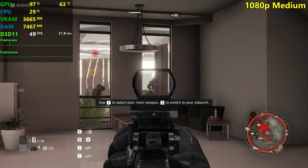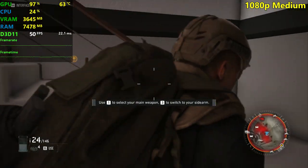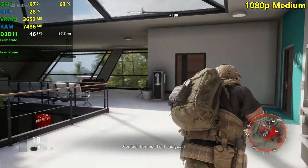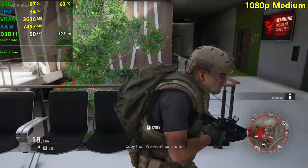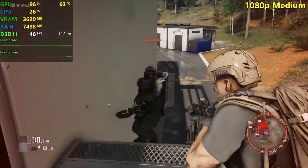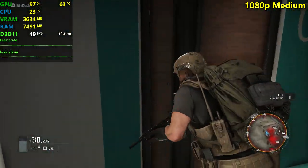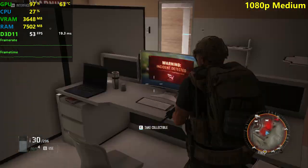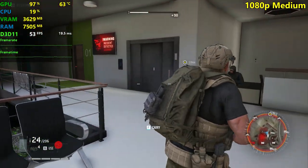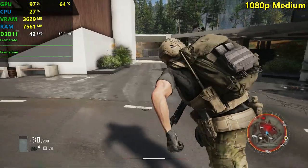Graphics here on medium settings actually look pretty damn good. This is really detailed inside this little place — the floors are detailed. I got the juggernaut. The game is playable even though we're seeing lower than 50 FPS most of the time here — it's completely playable.